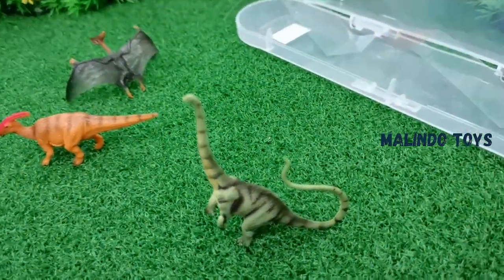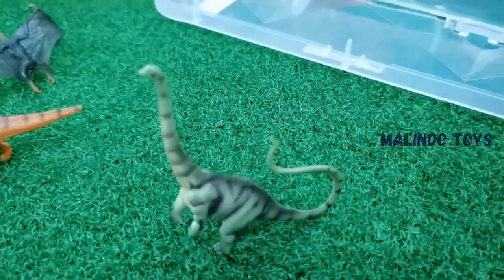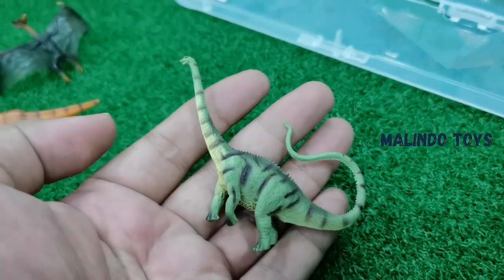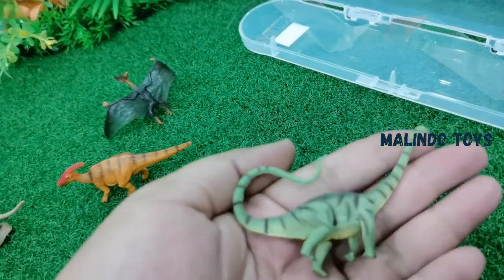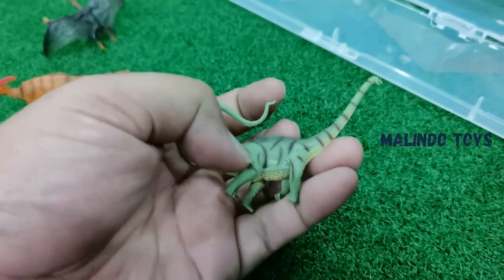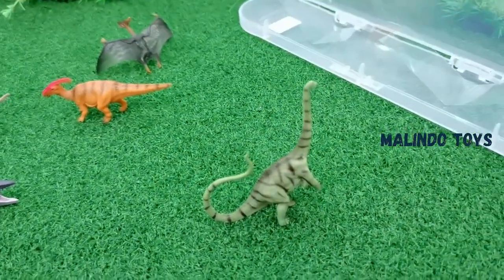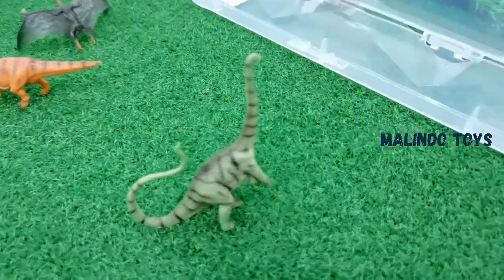What is this name? Wow, this name is Diplodocus! So long the tail — Diplodocus! This is a Diplodocus, one kind of dinosaur. He can stand up like that. Oh wow!